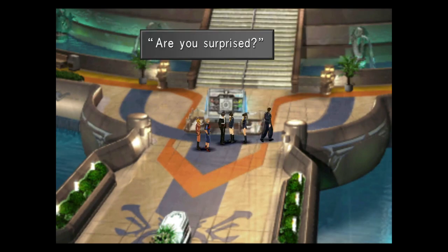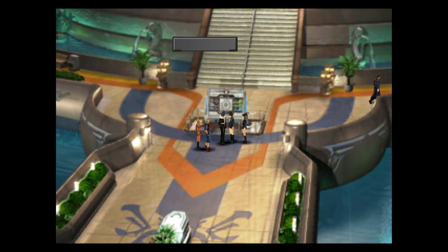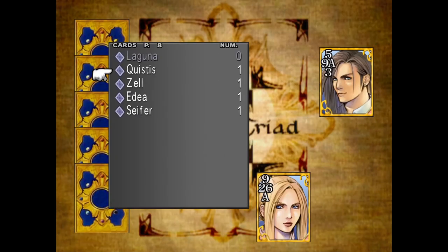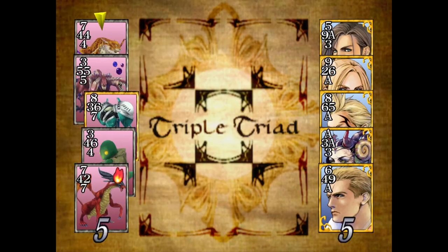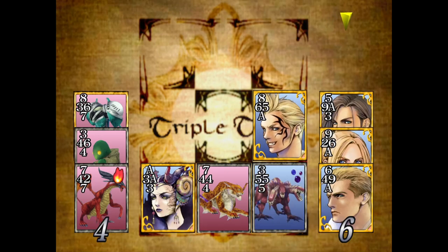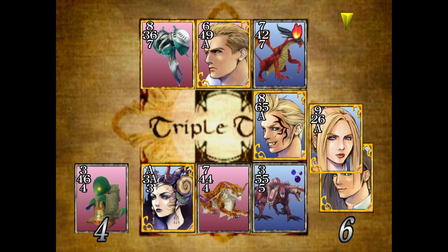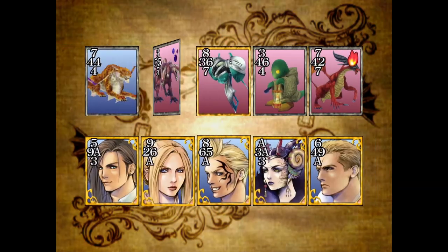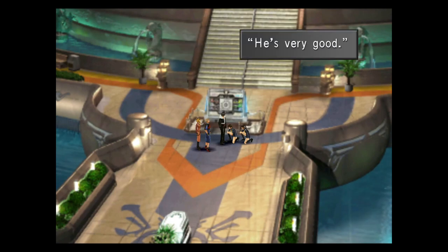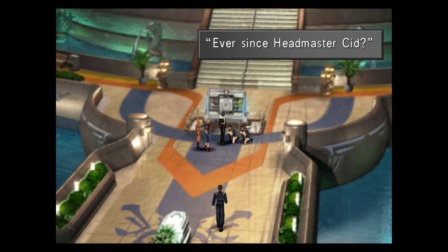We're definitely going to play them as well. They do not have a special card, so you can just go ahead and beat them. As you can see, they're playing quite good cards already, which is good. Easy win, baby. These players or these matches aren't too difficult, but they do have very good cards. 'I can't remember the last time we've been defeated. Ever since Headmaster Cid. But there are still two of us left.' So I think now we're going to have to go back to the training center.